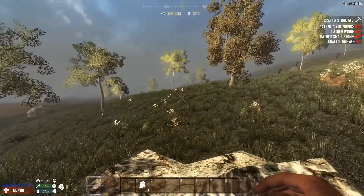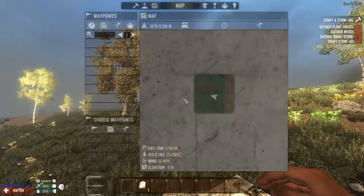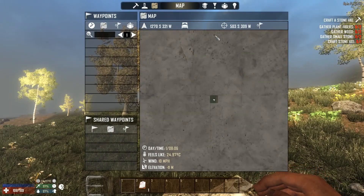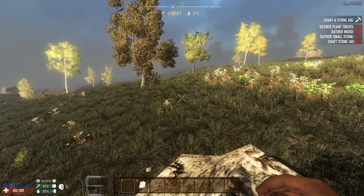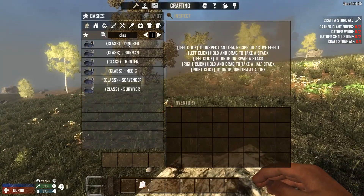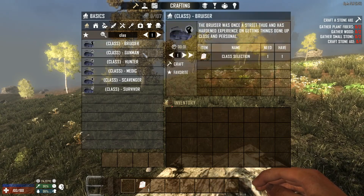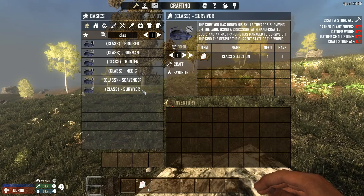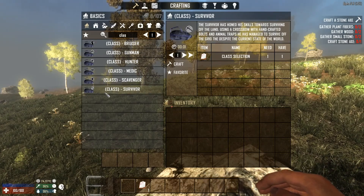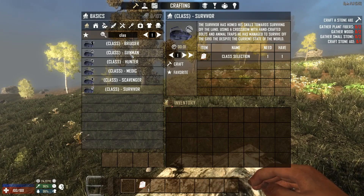We can see everything from up here. We are somewhere south of the hub city itself. Let's get going - first let's go into our menu. We need to enter class - we have six classes: Bruiser, Gunman, Hunter, Medic, Scavenger, and Survivor. There is no Builder. These are pretty much similar to the classes in Valmod Overhaul.